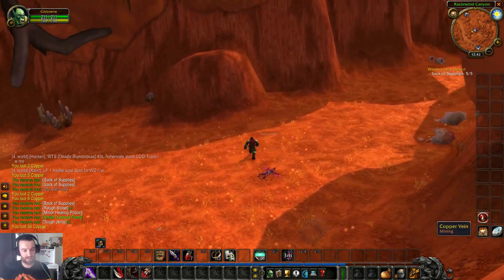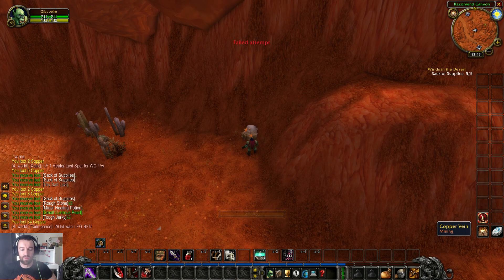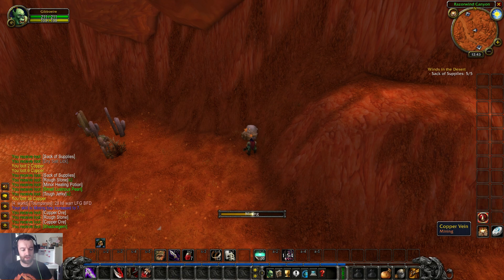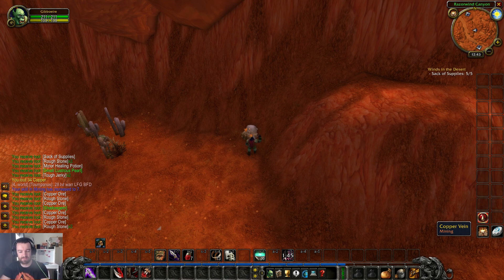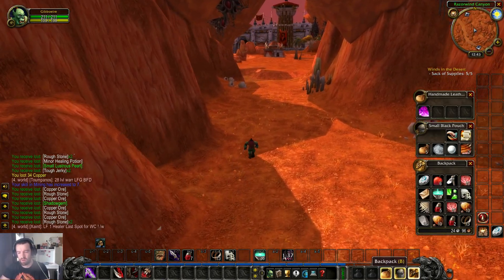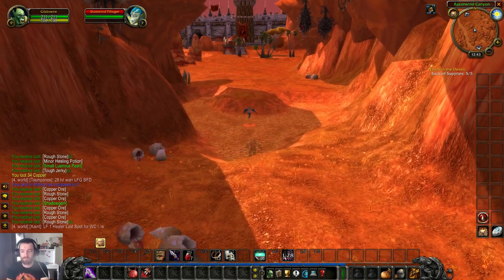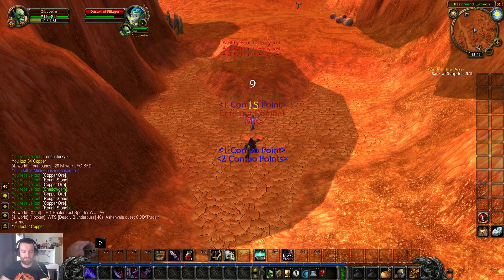Small lustrous pearl — nice. Here's an old Iron deposit which we'll gladly take. I'm not sure what the prices are like for copper and similar right now. We probably won't be seeing great dividends from mining until we get into the mid game — around level 30-ish — when we start mining other resource types. That's when people who skipped gathering and went straight to crafting start buying everything off the auction house en masse from people who gathered and then switched professions.